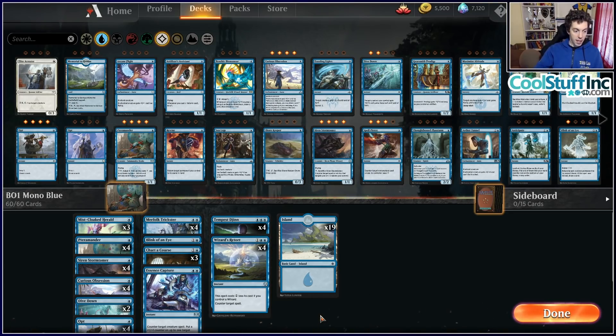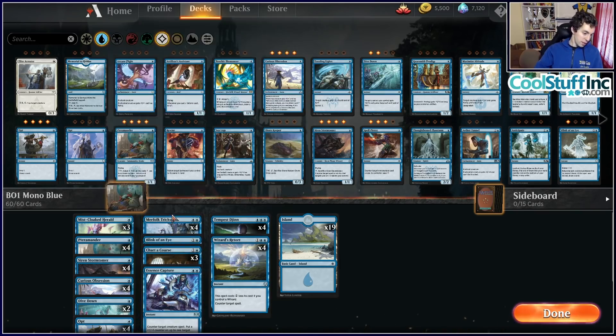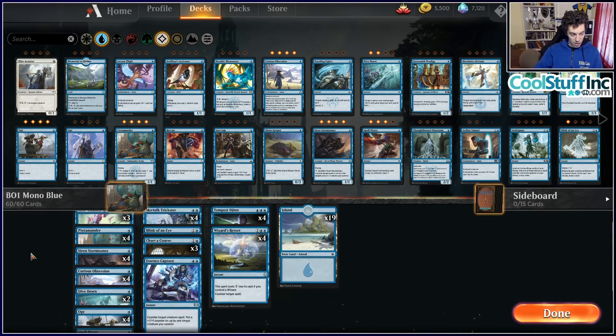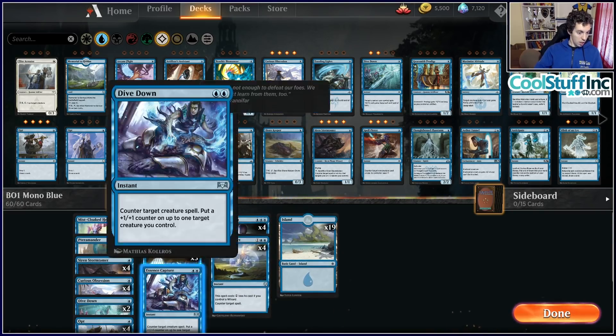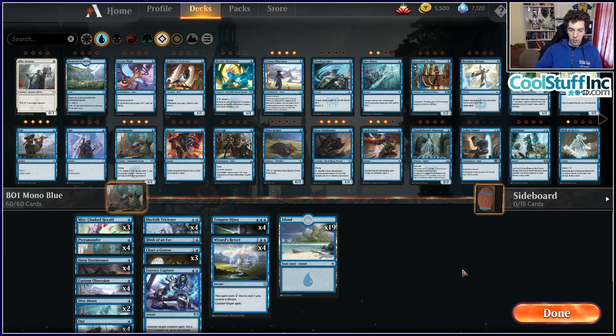Kaya is a card that gets a lot better in Best of One — good against mono-color aggro and a threat against control decks. Our hand isn't great but has a turn-two Negate to counter a History of Benalia or Light Up the Stage, plus Chemister's Insight and Teferi. Insight is another cool card in Best of One because you can discard bad cards in certain matchups.